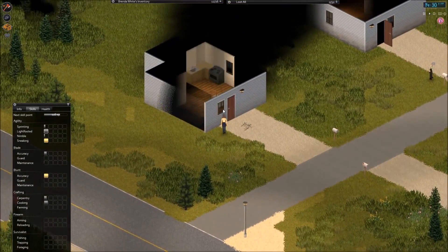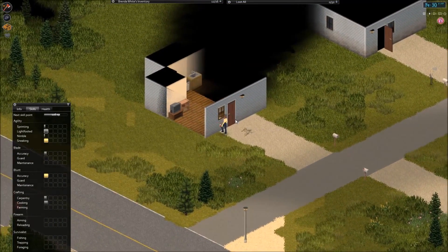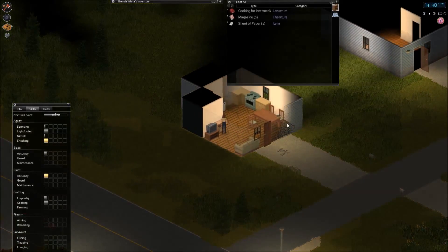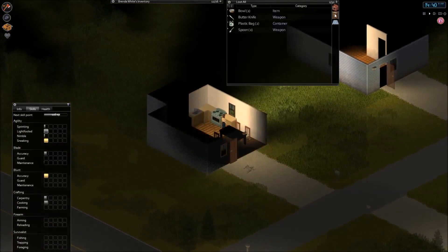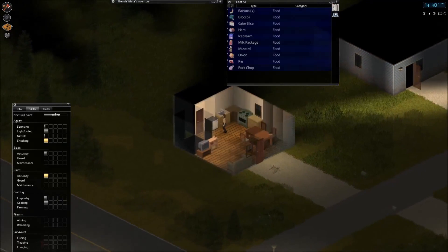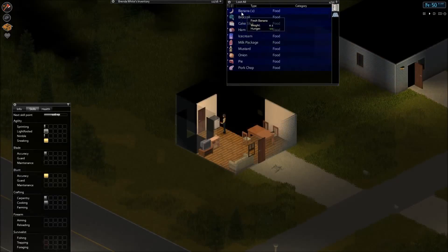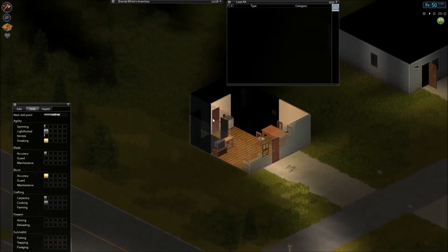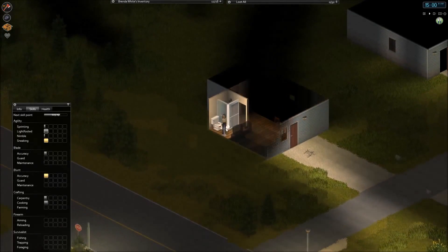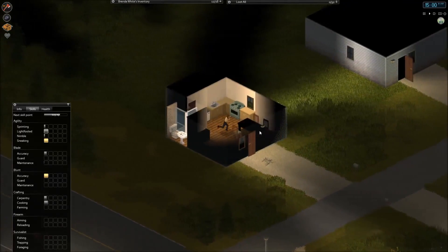We are going to check it and see what we can get. Maybe we are going to find an even better bag. We are going to eat a banana and we are fed. This will provide us a nice health and strength boost. Let's get out of here.